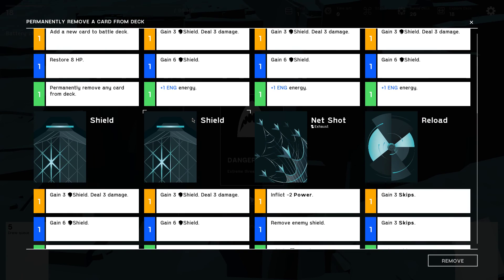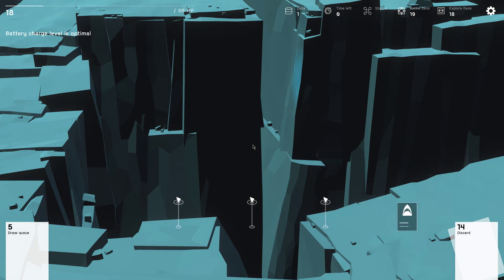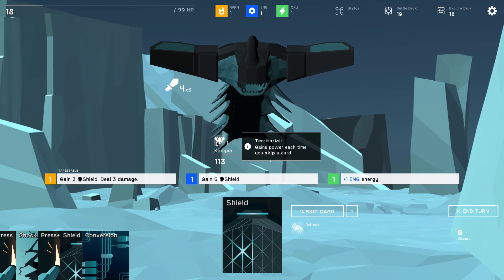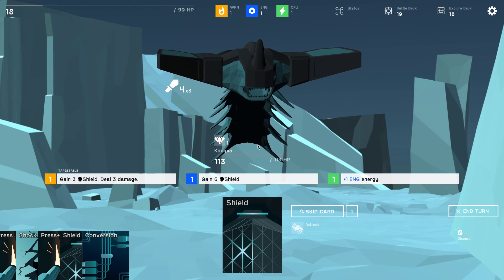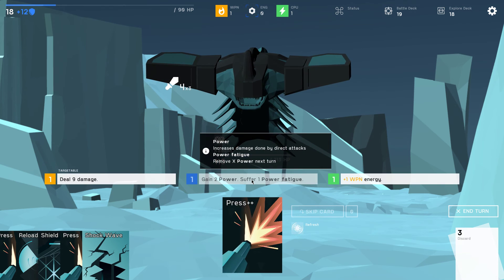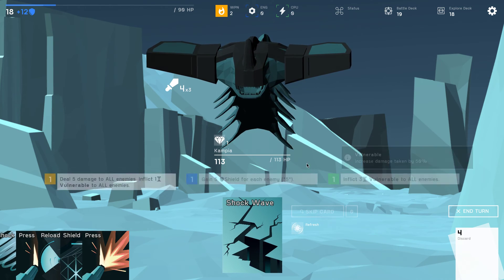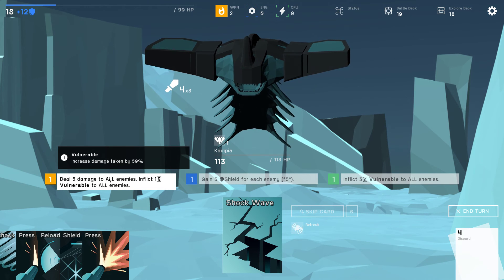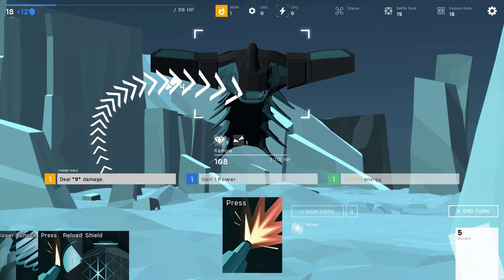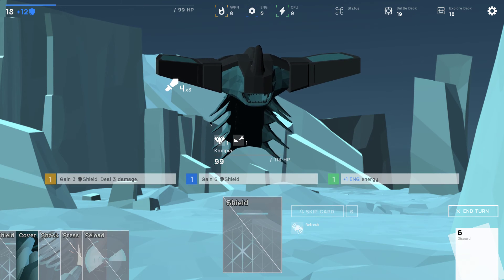Makeshift fix: restore 11 HP, add 2 malfunctions to combat deck. Elite battle or rock slide — I'll take the rock slide. Permanently remove any battle card, or encounter — I don't even want an encounter, I can just remove a malfunction. Danger: extreme threat — just in time. It's a camp here, gains power each time you skip a card. It does 12 damage to start with — great. Let's just power up.